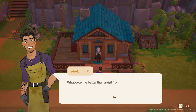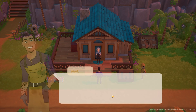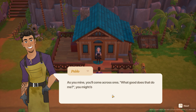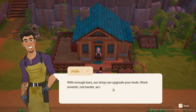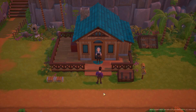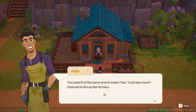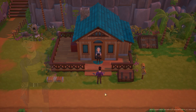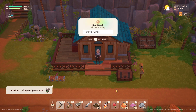Hello! What could be better than a visit from your local blacksmith? Word around town is that you've started to mine the earth shaft — that's actually why I'm here. As you mine, you'll come across ores. You can turn ores into bars, and with enough bars our shop can upgrade your tools — work smarter not harder, as I like to say, for a fee of course. To make bars you'll need a furnace, which you can now craft courtesy of this blueprint. You need five of the same ore to make one bar, and one charcoal to fire up the furnace.